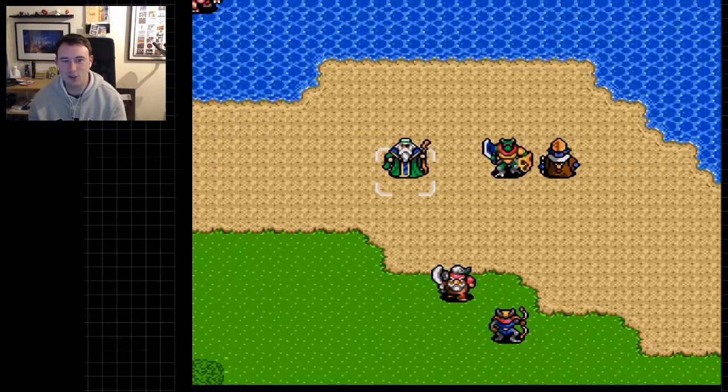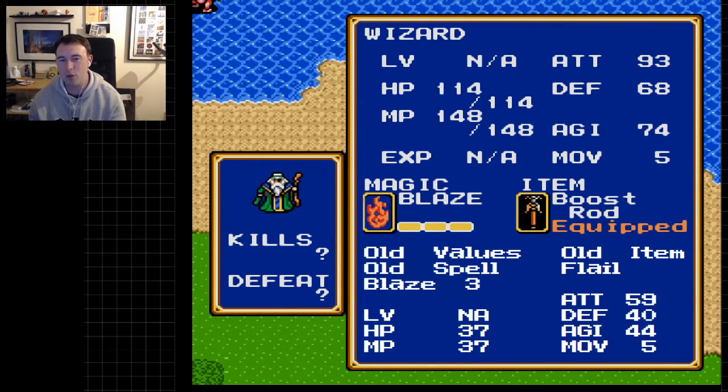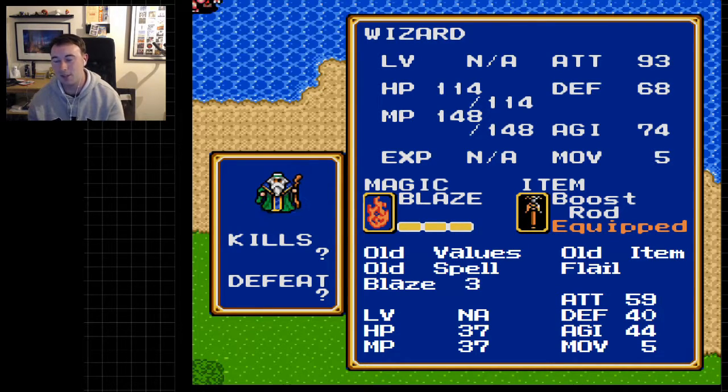Then of course we have the Wizard who also has over 100 HP — 114 in fact — and 148 magic points, and can cast Blaze 3. If he's not beating us all to death with AoE spells he can do 93 attack, 68 defense, 74 agility which is absurd, but luckily he can only move 5 spaces so he won't be able to kill us straight away.